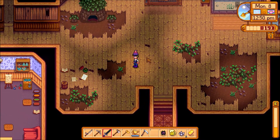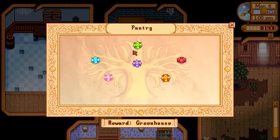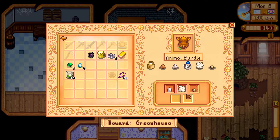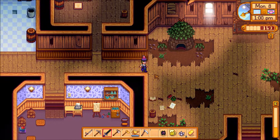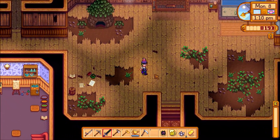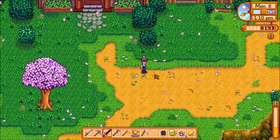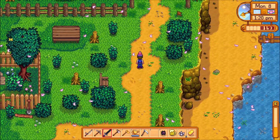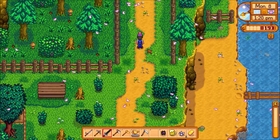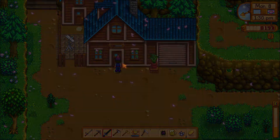We're getting close to finishing this bundle, which is great. All I need is a cow or a goat and a large brown egg — I think the regular chicken drops that, I'm not entirely sure. We'll have to probably get a cow at some point for large milk. I want to upgrade my barn first, but we need more wood and more money — you can see where I'm kind of in a predicament here.